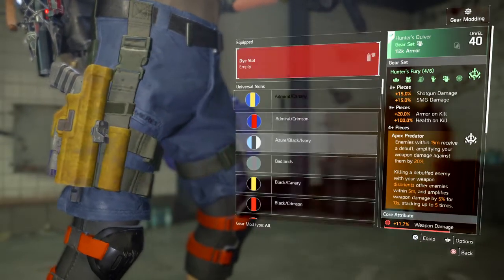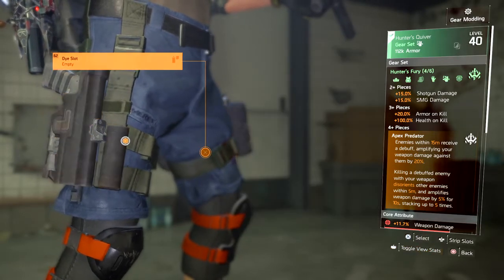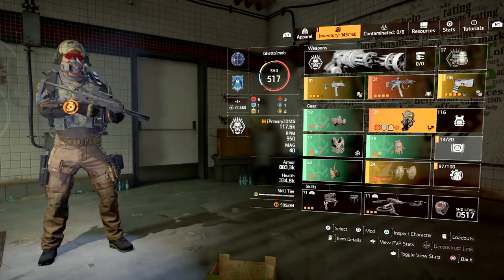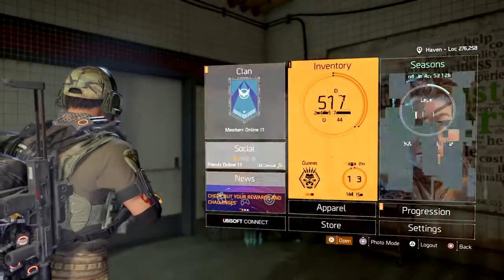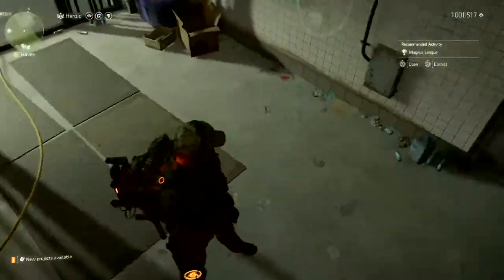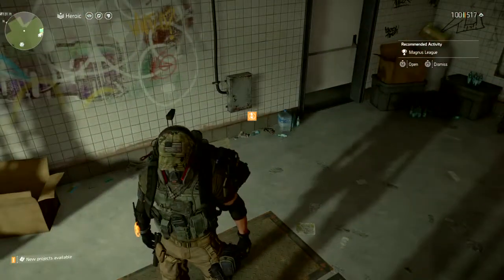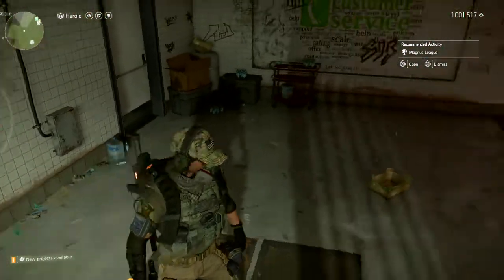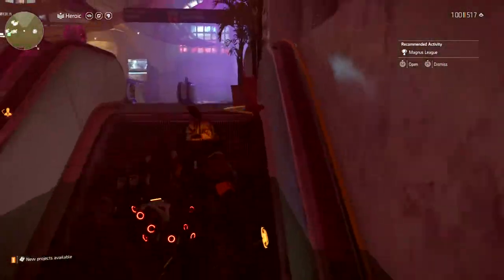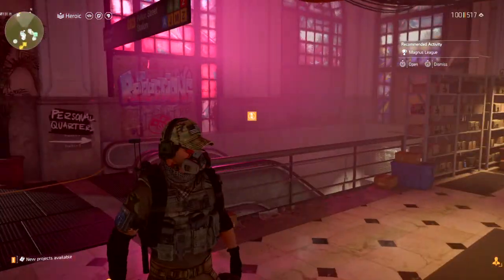Right here you can see we can just keep going and changing it. Right now we're using the exotic Memento backpack with the Hunter Fury build, and as you can see my character is customized the way I want. He has the Hunter Fury gear on but doesn't look like the standard gear pieces — my build is still Hunter Fury, so that's pretty awesome. The Memento backpack stays the same; you cannot change exotics, and that's the only thing that's a downside, but I guess it's like that for a reason.